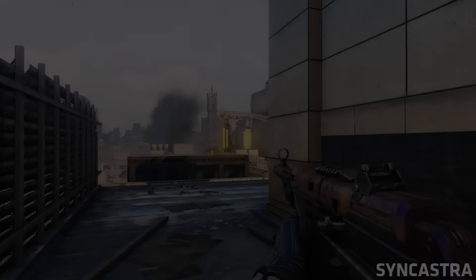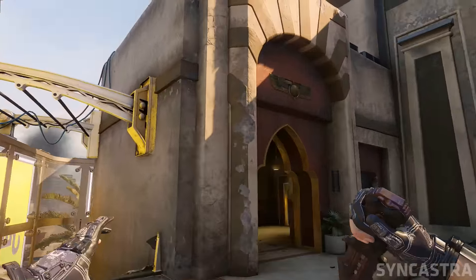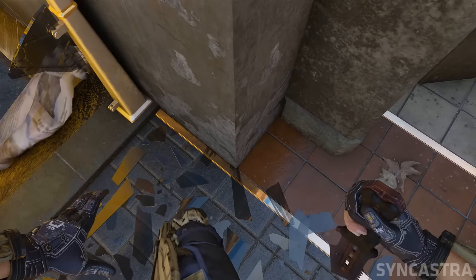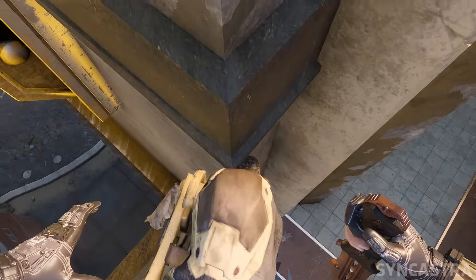To begin with, what you want to go ahead and do is come over to my location on the map right here. As you can see, there is an edge of the wall. What you need to do is line up how I do so you are on the sharpest part. From here, go ahead and look down and use all of your first jump, and once you see the different line, which is this bit right here...